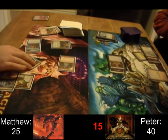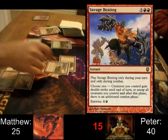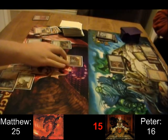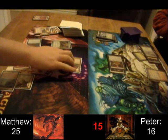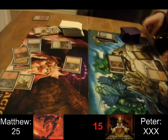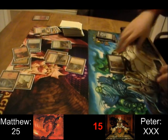In with Charmbreaker Devils. Savage Beating Entwined — that's going to make Charmbreaker Devils a 12/4 with Double Strike, so he's going to hit for 24, gets another attack phase, and hits for 24 again. 48 damage in one turn with Charmbreaker Devils — that's a good way to end the game. Like I said, Charmbreaker Devils is disgusting. So thanks for watching, and please let me know if you want to see more.